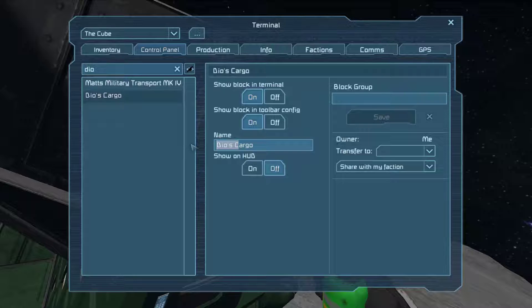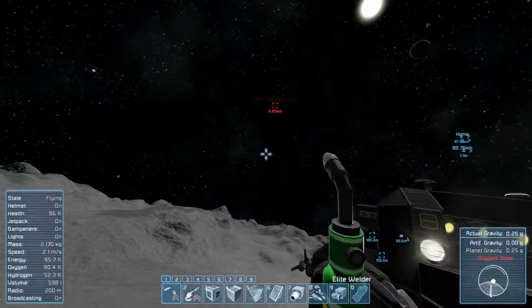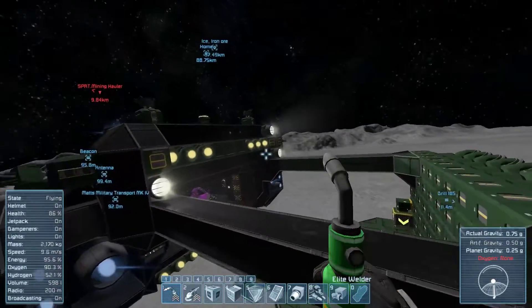Oh, I was going to name it the ship DO, but I decided not to. And then get the cube — I thought it was pretty much fitting. Okay, there's a mining hauler up there.